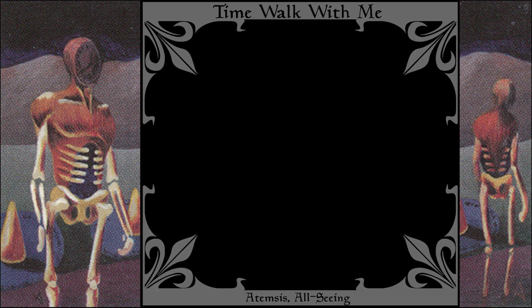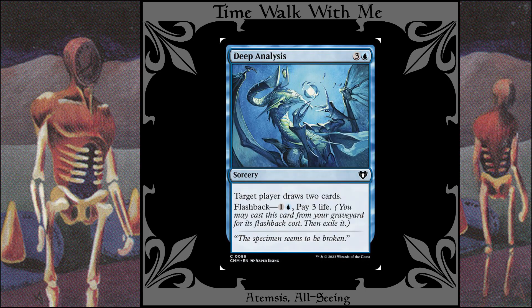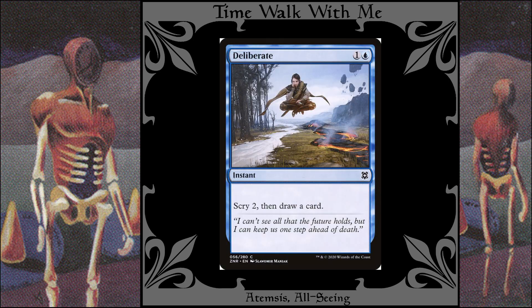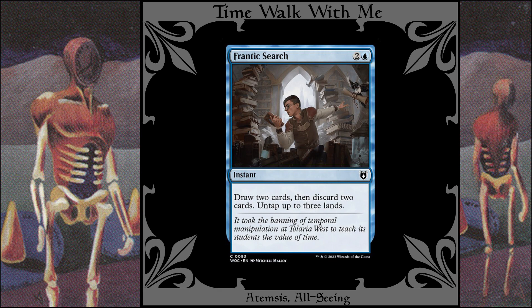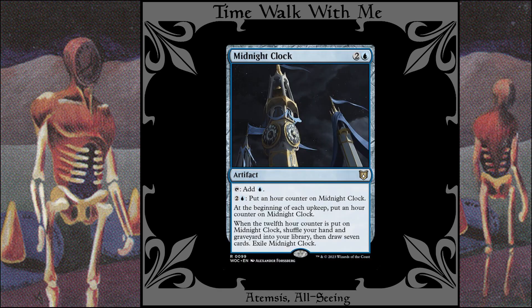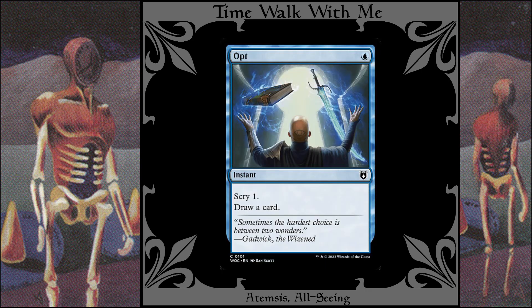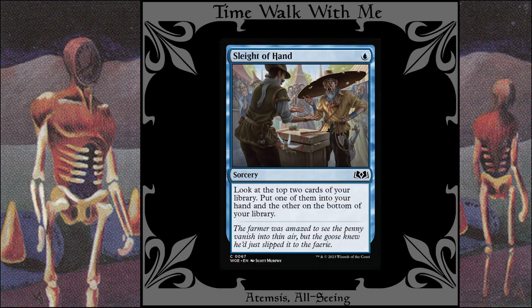These help get the right cards into your hand — so you can win. Anticipate, Chemister's Insight, Council's Deliberation, Deep Analysis, Deliberate, Elegith Crossroads Augur — this guy is really cool, he turns your scrys into draws — Foresee, Frantic Search, Impulse, Inspiring Refrain, Interpret the Signs, Midnight Clock (which I'm not completely sure about in here, because you don't really want a brand new hand if all you need is one or two more cards to be the combo), Obsessive Search, Omen of the Sea, Opt, Pour Over the Pages, Preordain, Serum Visions, Sleight of Hand, and Weave Fate.